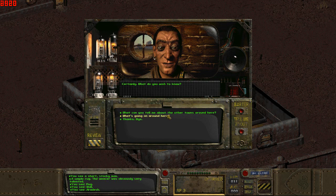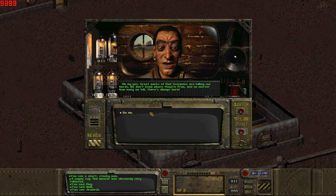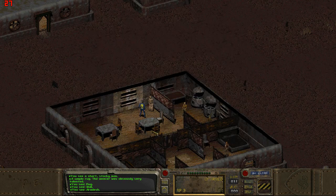What's going on around here? Great packs of rad scorpions are killing our herds. We don't know where they're from, and no matter how many we kill there's always more. Now the monsters are attacking my people. Roslo is trying to find a cure for their poison but I'm not sure how it goes. Yeah, let's help him. Yes, yes, yes, yes, yes — just went all Mr. Burns there.